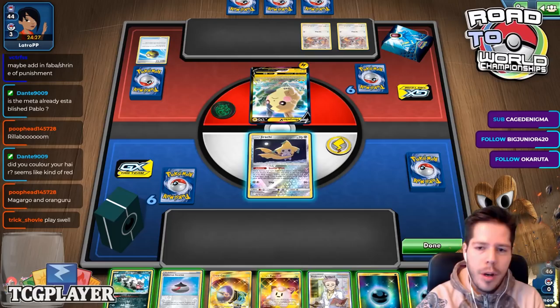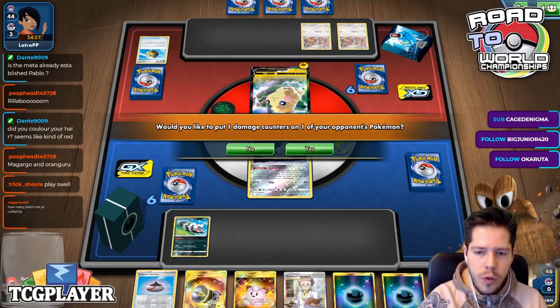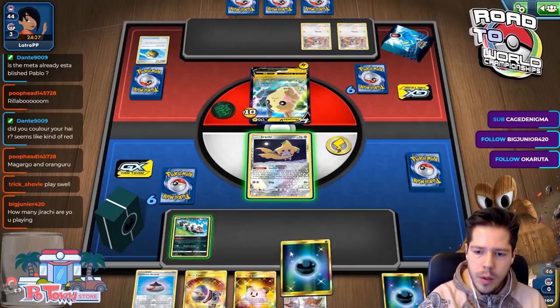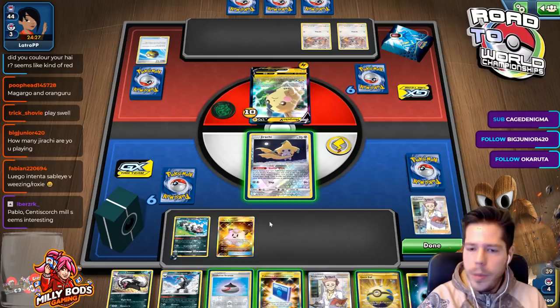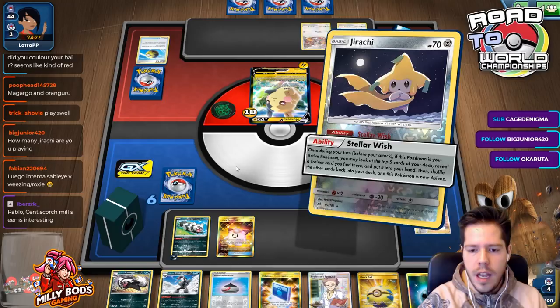So we're up against Morpeko V. I'd like to place a damage counter on the Morpeko, attach energy, go ahead and bench this, and there's no point in using Evolution Incense. Losing the energy I'm not happy about, but this is a pretty good hand. I feel like this deck doesn't have a lot of cards it wants to discard though.